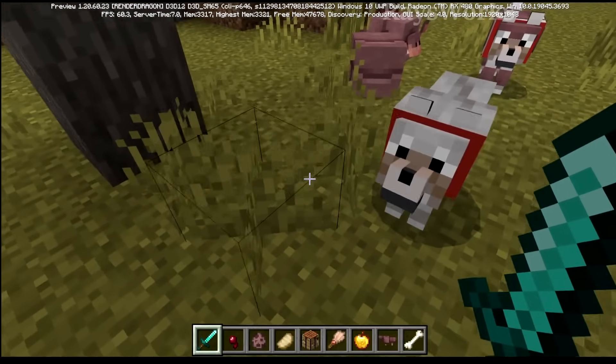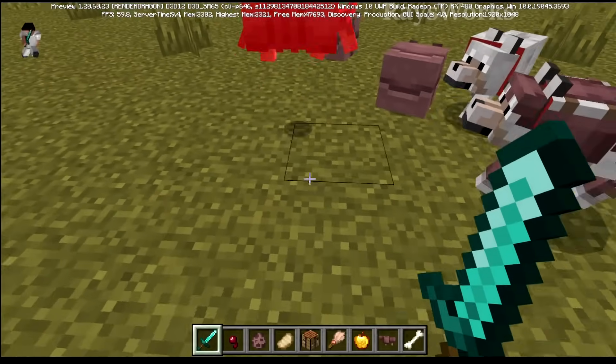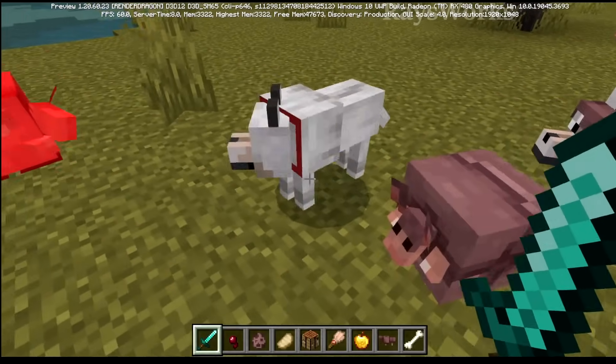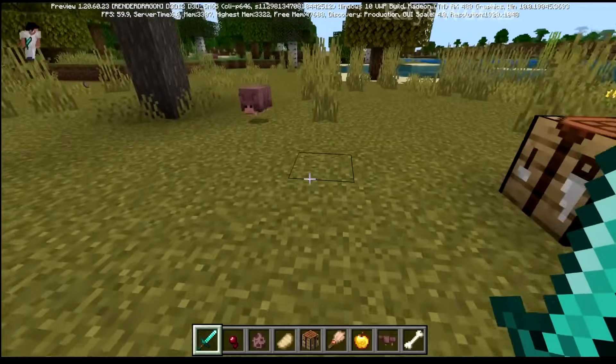If you happen to kill an armadillo, it's not going to drop a scute — it will only drop some XP. They probably did this similar to turtles as a way to tell players not to attack cute mobs in the game.